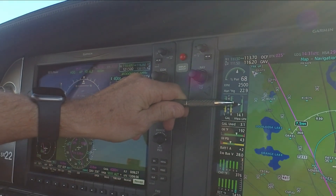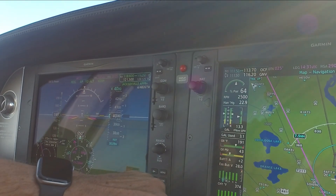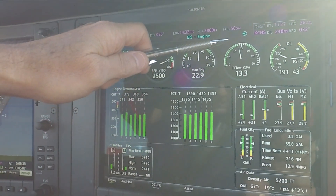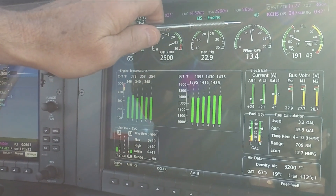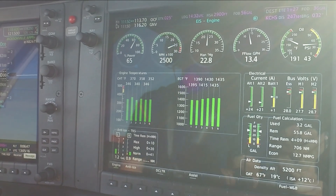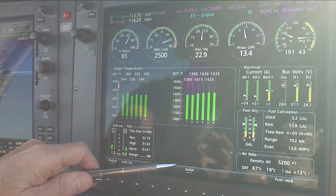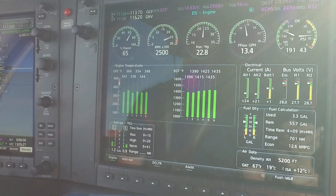Remember 330 Tango Alpha — Ocala altimeter is 30.11, reset transponder. When I get close, I'm going to select the engine page and look at the actual fuel flow, because I can get a lot more precise. I'm putting the pointer on the top of the bottom green segment. And if we used lean assist, you would find that right now we're almost perfectly at 50 degrees lean of peak, which is the limitation to run best economy.